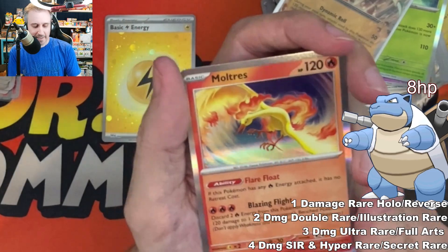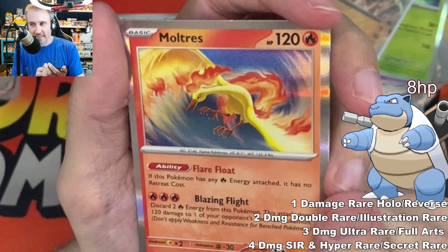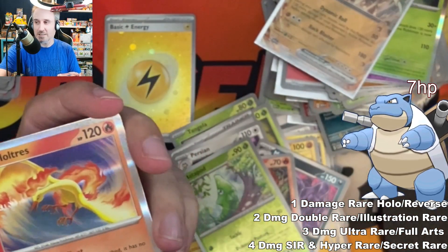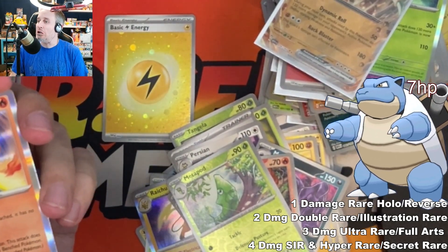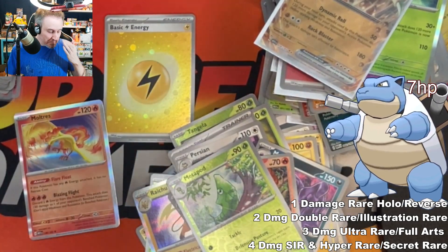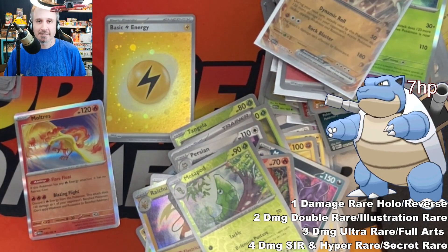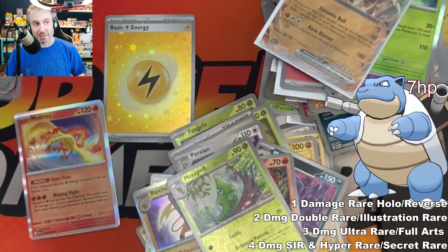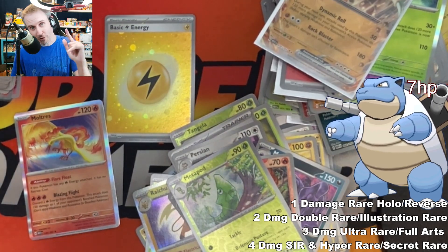It's gonna be Moltres - I do love Moltres as a bird, as a card. But we lost hardcore you guys. Blastoise is like 'you're all gonna die.' Wario! I'm sad to report, ladies and gents, we have lost. But if you're watching this as a video on YouTube, please click an end screen to see the previous one, and thank you so much for viewing!